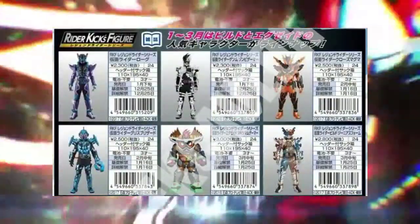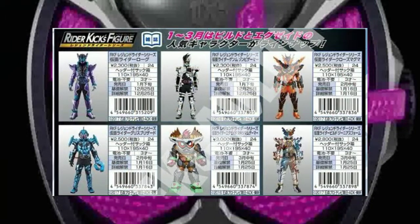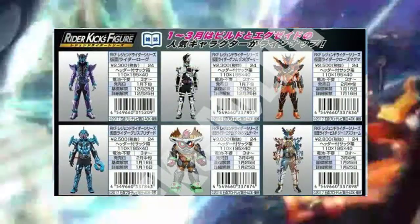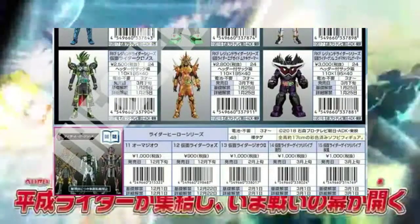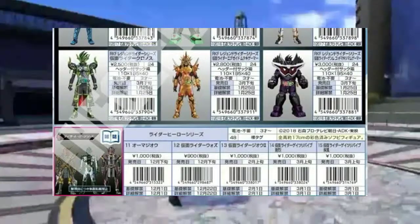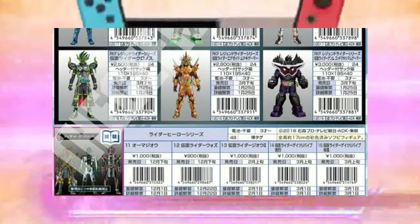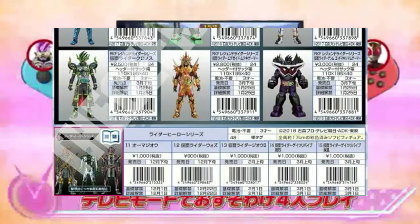Next we get to see nine new Rider figures for old riders, which is cool. You get to see Rogue, Dangerous Zombie, Grease, Magma, Grease Blizzard, Hype, Maximum Mighty X, Genius, Hyper Muteki, God Maximum, and Chronos. I believe we never got a figure for God Maximum, and I think most of these previously had figures but I'm not really sure.